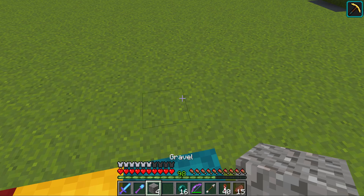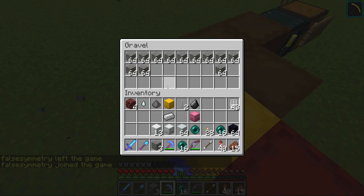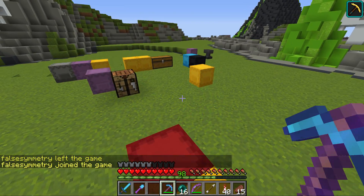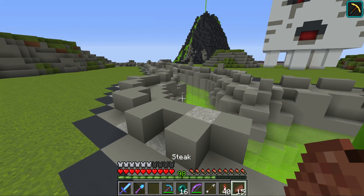I need to find some flint - we can do this, boom, very good. I need a flint and steel. I want to start off the episode - we're gonna do a portal test here where we dug out the bedrock, because that's gonna be very very important.